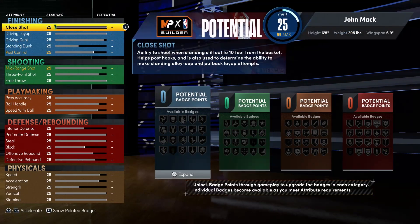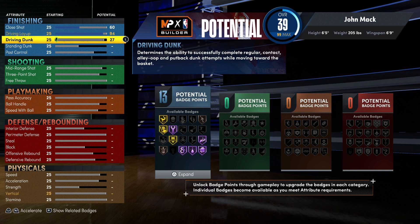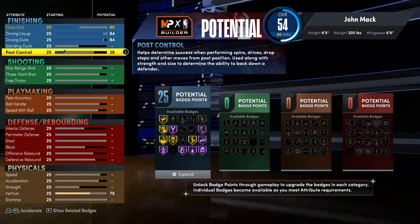For your attributes, you're going to bring your close shot up to a 60, your driving layup up to a 94, your driving dunk up to a 94, and you're going to bring your post control up to a 60. And that's going to give you 26 finishing badges.